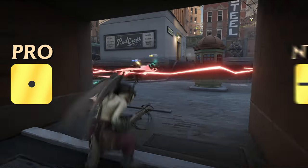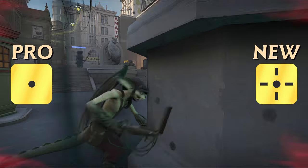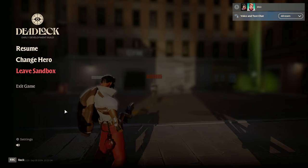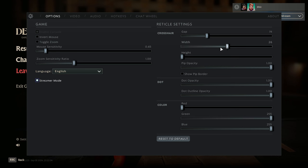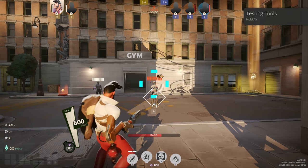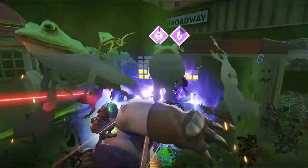Whether you're a pro or just getting started with shooters, you should play with a crosshair that not only helps you keep track of your enemies, but makes the most sense to you. If you've tried using the in-game designer, you know how annoying it is to change a setting and need to exit the settings to see what it did. Today I'm going to be going over the new best way to design your perfect crosshair and how you can import everything into Deadlock with just a few steps.